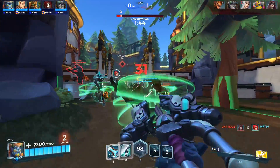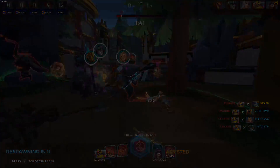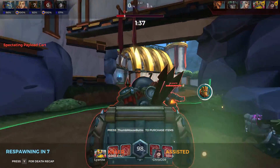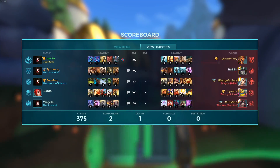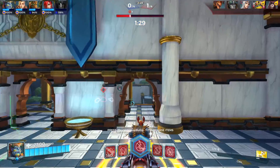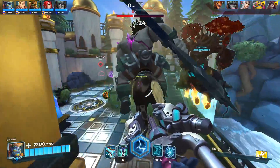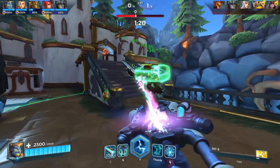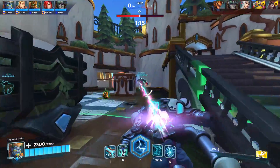Trying to get some good bounces there. That's fine — no biggie. They used two ults to break that choke point, so that's no biggie. It was a really good ult by that Saris. When they use two ults like that it's really good for us — we didn't use one ult and we still have Ash's ult, so we're going to be able to do something.